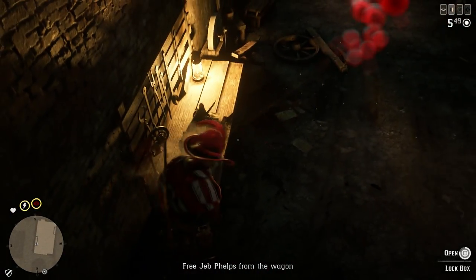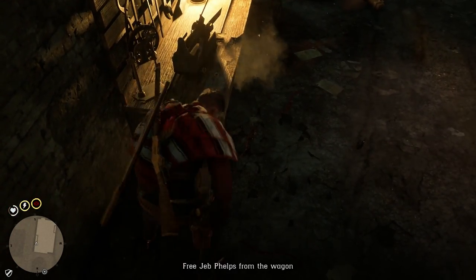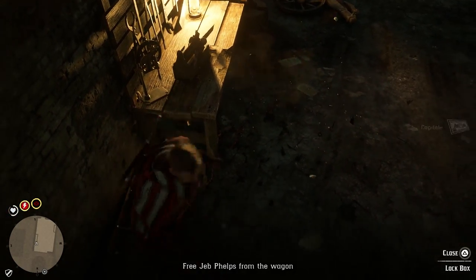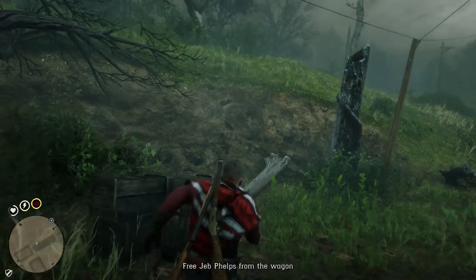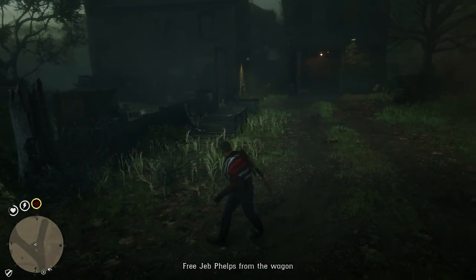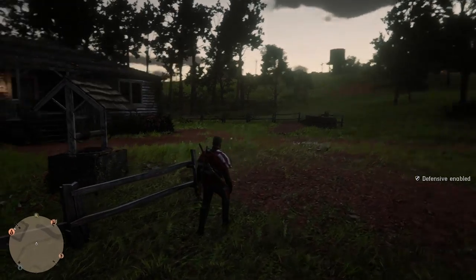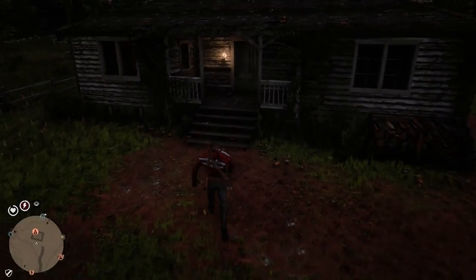Run right back to this spot. Once you know where it's at, open the door, hold Square — or whatever button it is on whatever console you're playing. Kick it open, run out with your capital, and rinse and repeat.